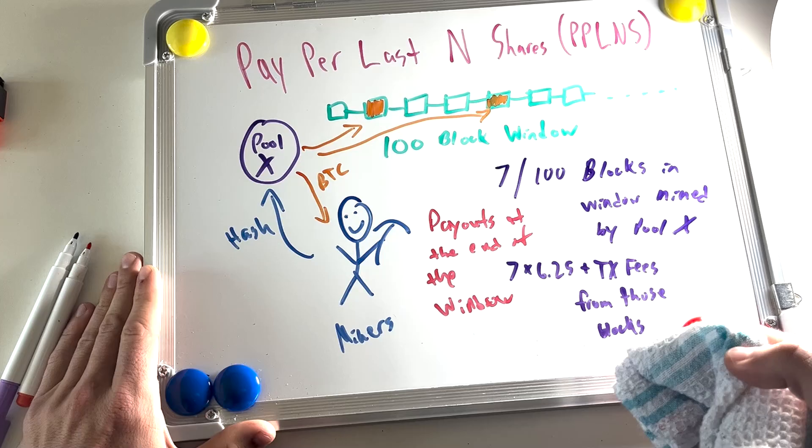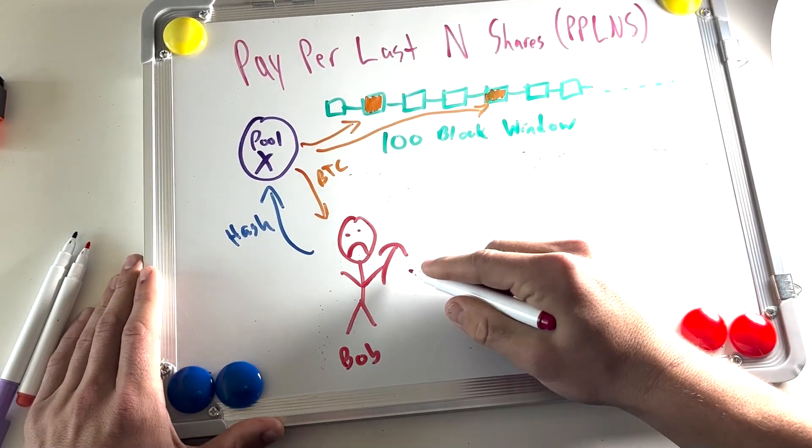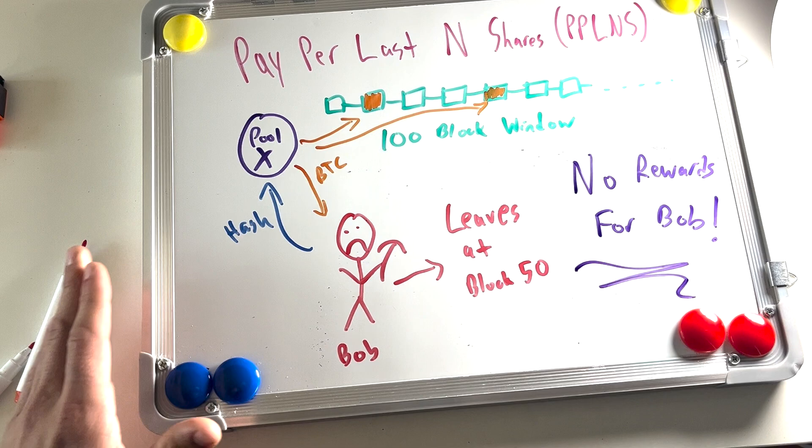Transaction fees are included. Now, let's say Bob is connected to Pool X. Halfway through the window, Bob disconnects to join a different mining pool — this is called pool hopping. At the end of the window, Bob will not receive any mining rewards even if he was contributing when a few of those blocks were mined.